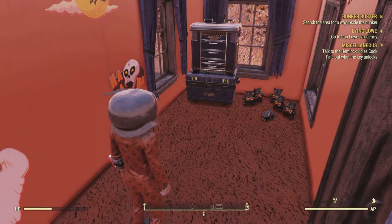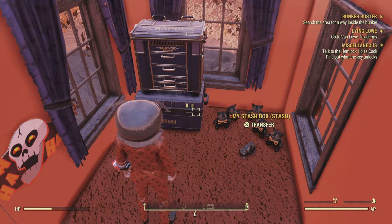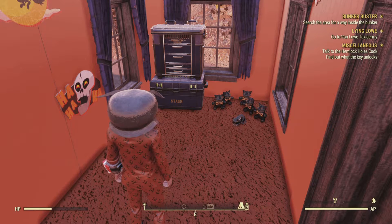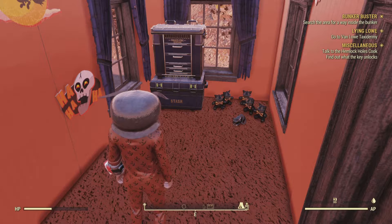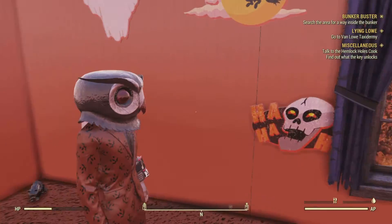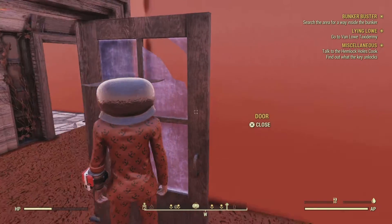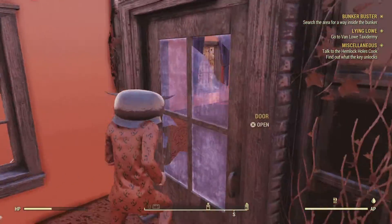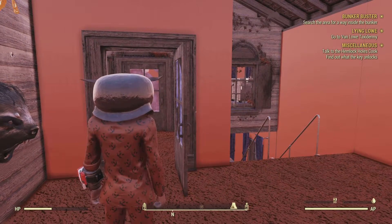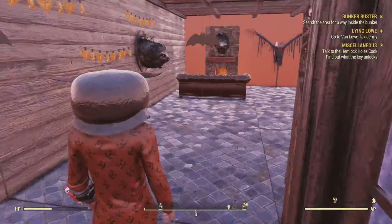First thing you want to do is have your stash box. Your stash box is actually where you receive the circuits. You're probably wondering, well, how do I get it to receive the circuits? What you need to do is go downstairs.